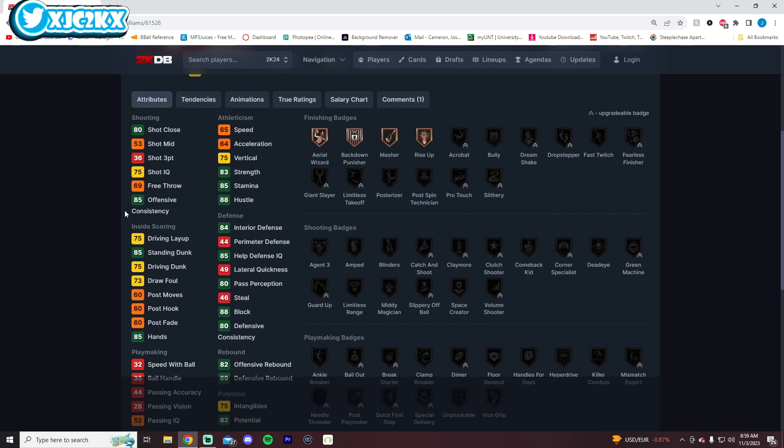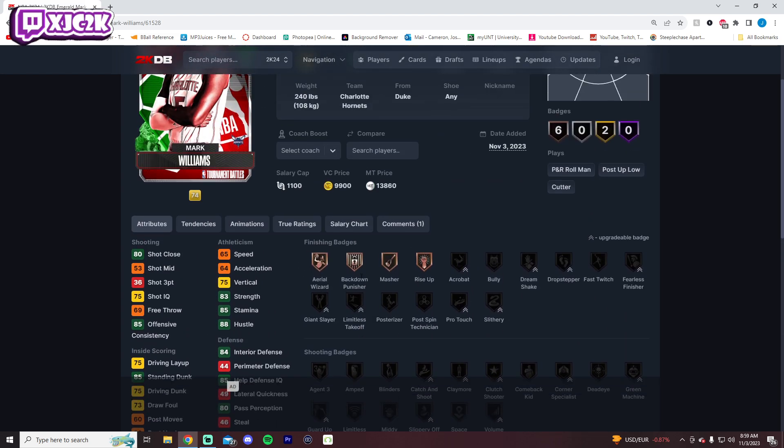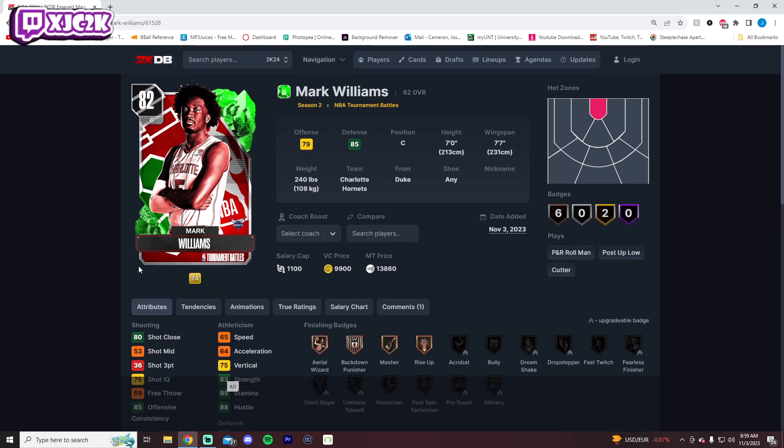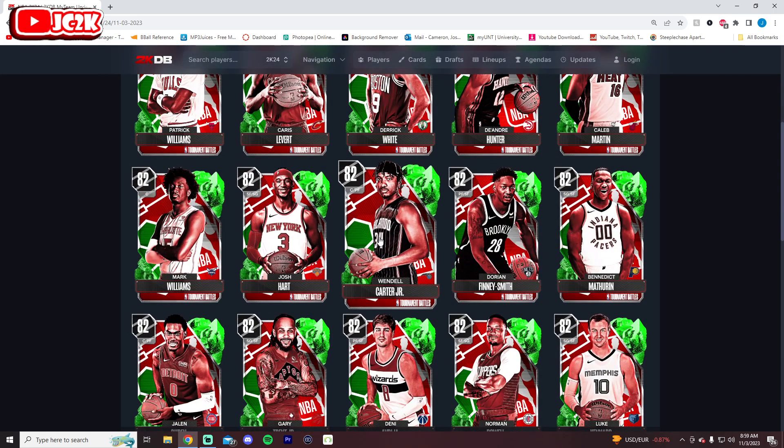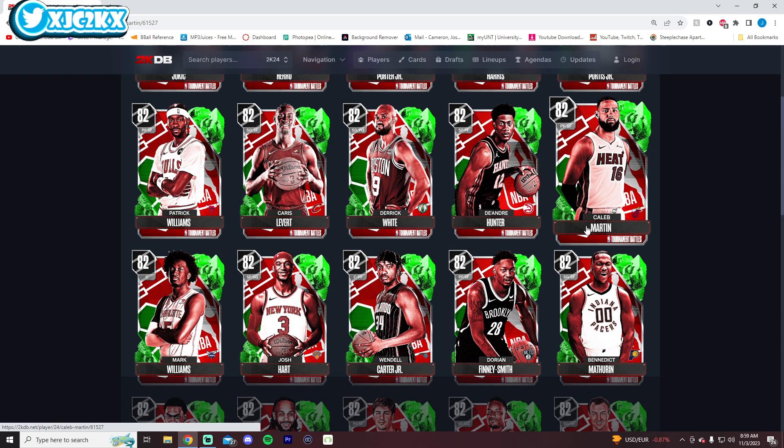Mark Williams is a pure inside center — not going to be able to shoot. Hopefully he'll get some better speed. Interior defense looks really solid, although there's no anchor badge on the card. This card is going to need some speed and further defensive badge boosts to become viable because he's not going to shoot the three, but he is very big with a massive player build. He's intriguing.